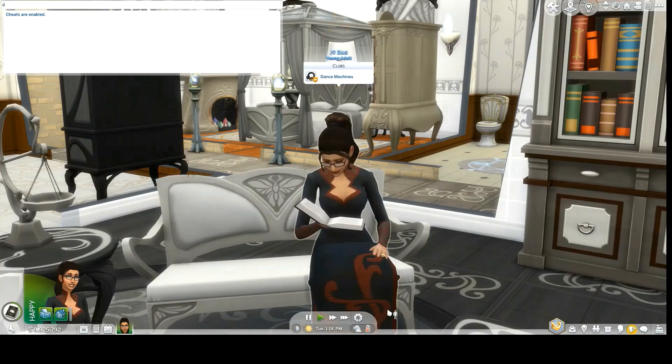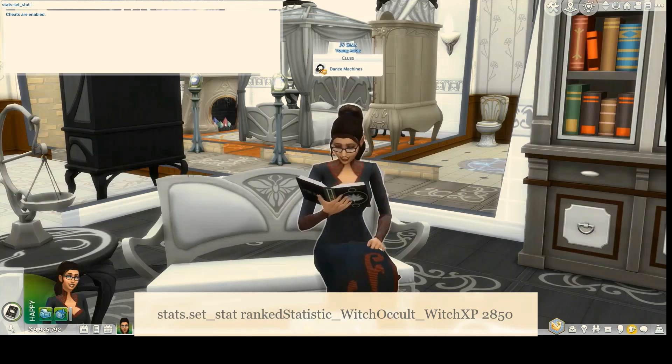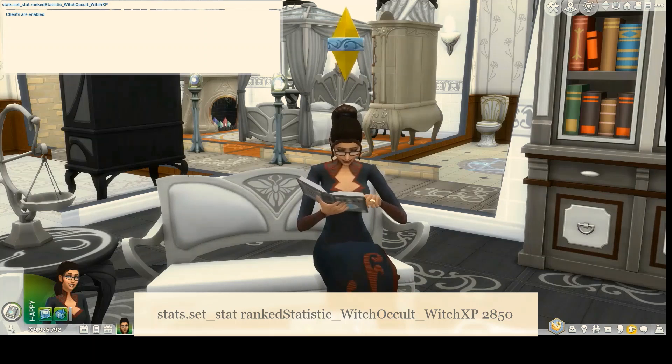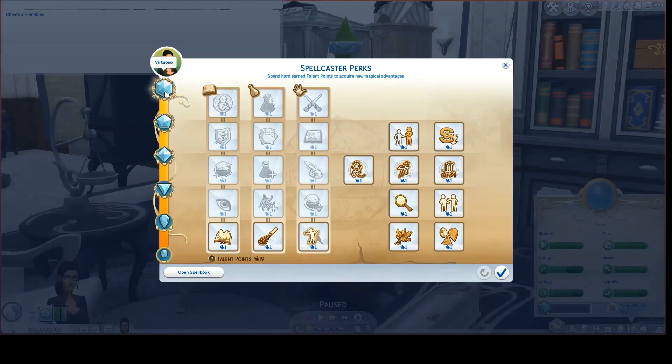Type in 'stats.set_stat rankedStatistic_WitchOccult_WitchXP' — RankedStatistic with uppercase S, WitchOccult both uppercase and one word, WitchXP uppercase and one word — then a space followed by your number. I'm going to max out her XP so I'll type 2850 and hit enter. She is now an overmax Virtuoso spellcaster with an ancient bloodline.